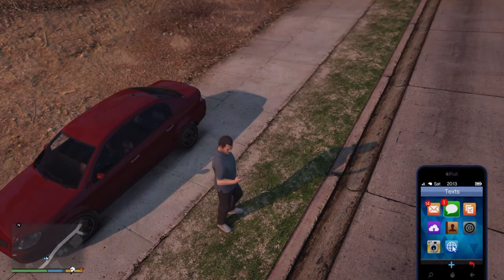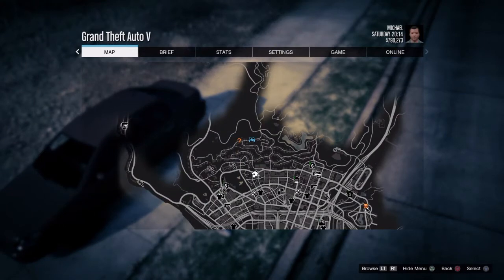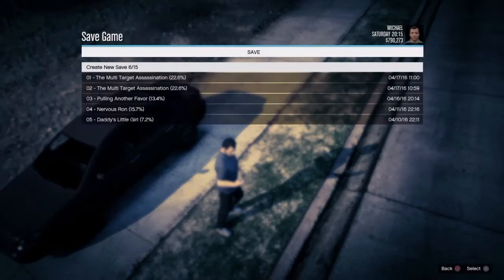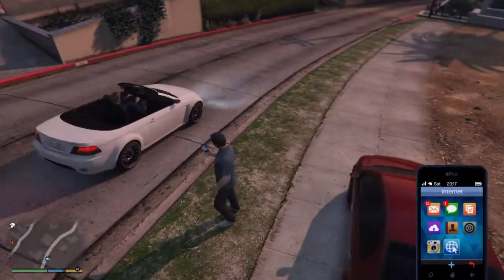First, get around at least 700 grand — like I have here, 790 grand. Then you want to quick save. This is the really important part: do a quick save in a new slot. Now that you've quick saved, you have that save before any of this happens.